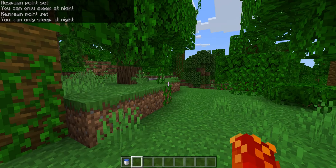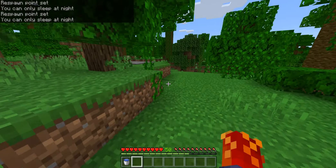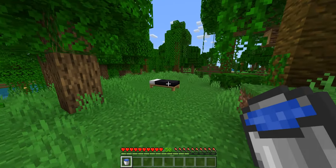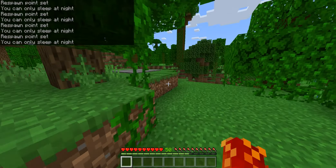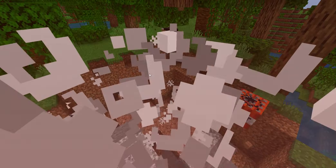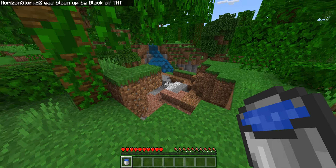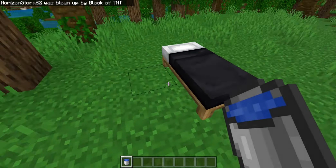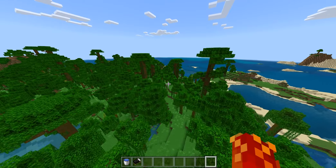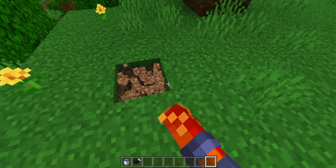This is someone who knows what to do - let me go into survival. And this is someone who does not know what to do - let's put you right there as the spawn point. Someone who does not know what to do versus someone who does know. So let's go in the middle right here: one, two, three, four.